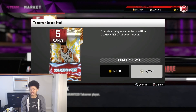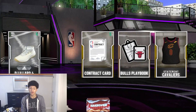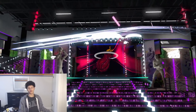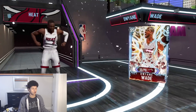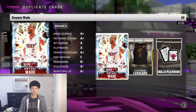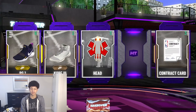Now getting back to D-Wade — he was a budget beast when he first came out, but pretty much every single card in the game is a budget beast now. You got Opal Zion going for around five to six thousand MT, Galaxy Opal Russell Westbrook with Hall of Fame badges going for five to seven thousand MT, and so on. There are so many budget beasts that D-Wade simply got lost in the sauce, which kind of sucks — although he does have a 98 rating.